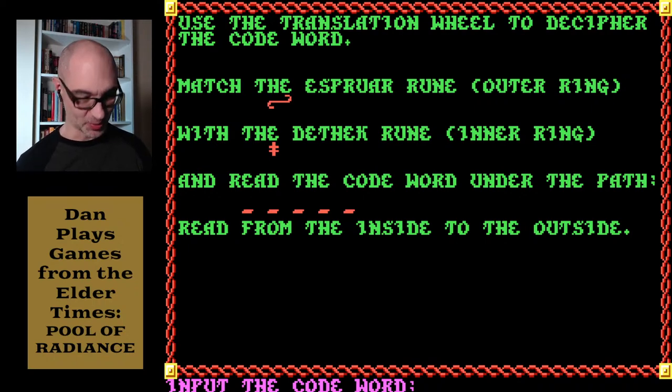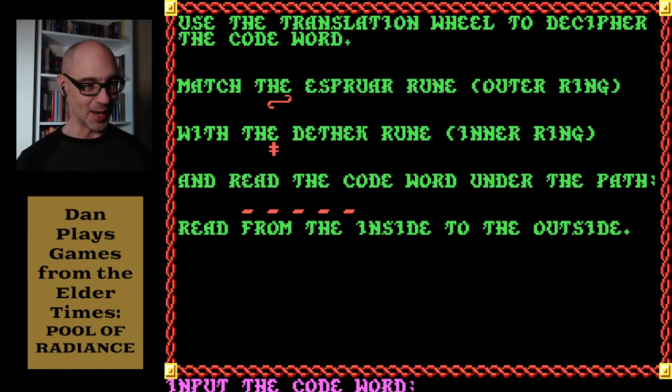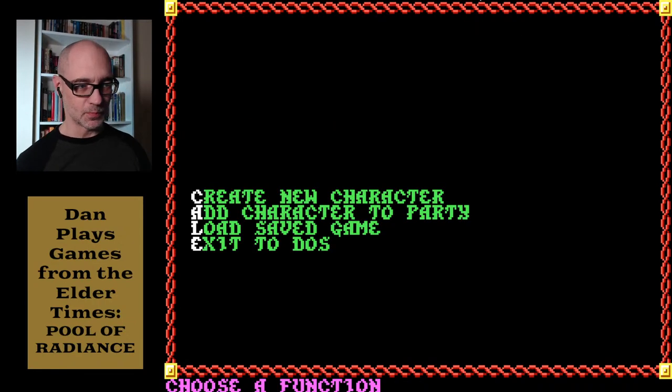The manual says something like, yeah, the portraits take a long time to draw on screen, so if you want to speed up your experience you can just turn off all the portraits — which is really interesting, an interesting moment in time. I've got my handy dandy code decoder wheel here for ye olde copyright protection, where you needed some kind of paper to get through it. That's the elven rune and the dwarven rune — follow the dash line and you get Wyvern. Nice. We've actually seen a wyvern in the game. Loading up my A-team.